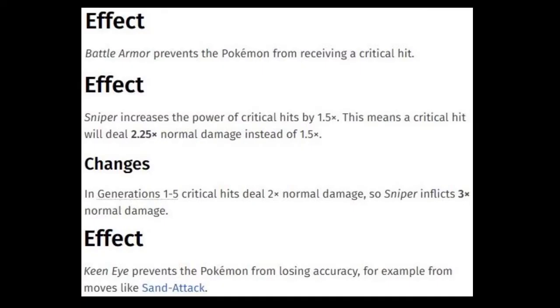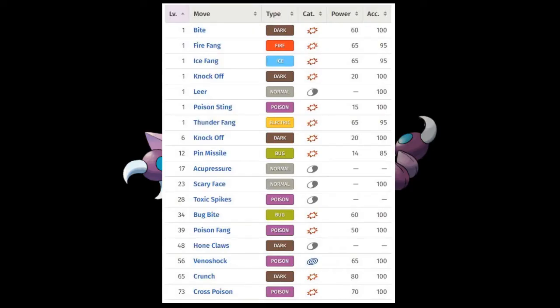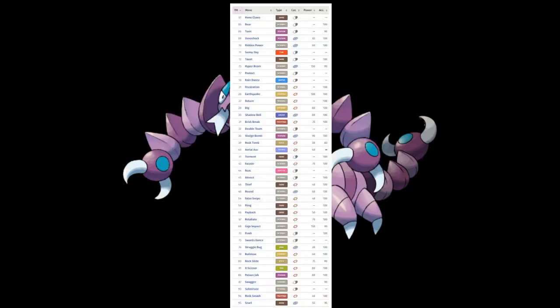For abilities, they all seem pretty useful, so I'm not really sure which is the best. For level-up moves, it's pretty damn good — strong stat moves, plus bug moves and especially the elemental fangs for coverage. That is terrific. For TMs, it's pretty good. While it may only have Ice Fang to cover its ground weakness, keep in mind that ground is its only weakness.